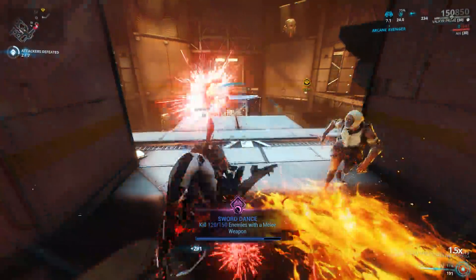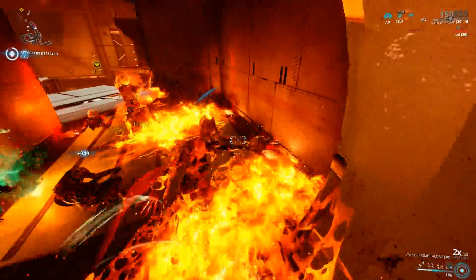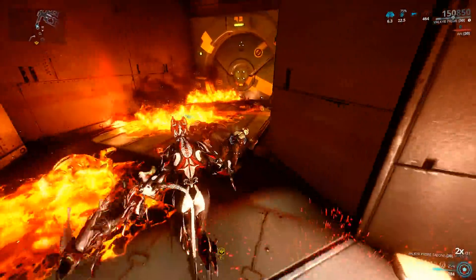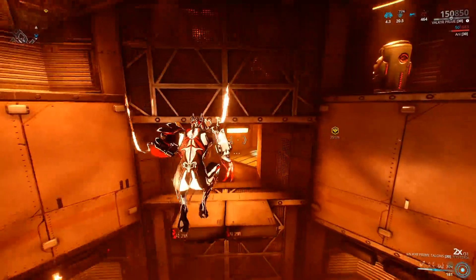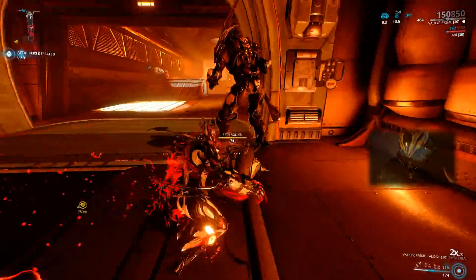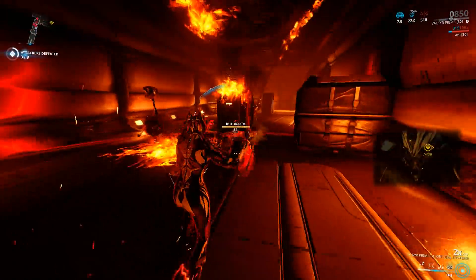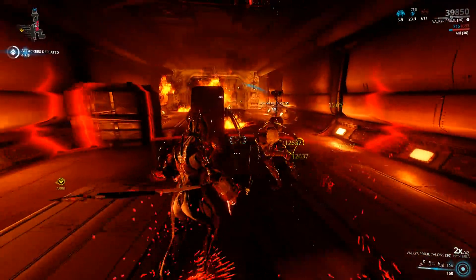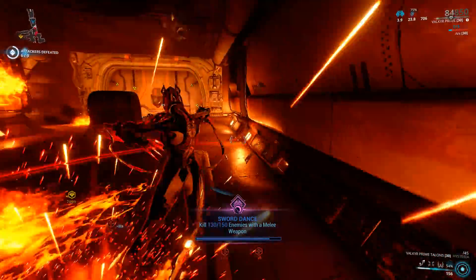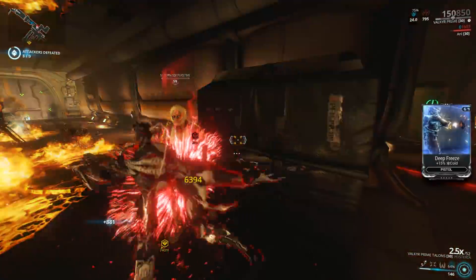I recommend picking up Valkyr — build some radiation on her claws and go to town. The game wants you to kill every single enemy in each room, and only then will it open up the next door. The Wolf will show up and taunt you, but you can't really fight him for real until you reach the end. It takes about a maximum of two minutes doing this solo.